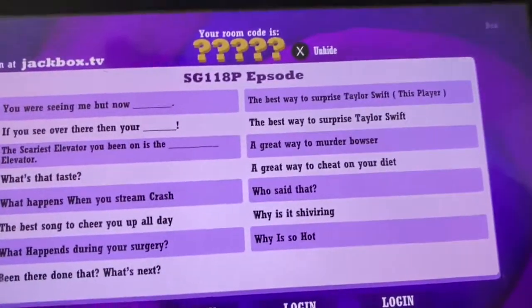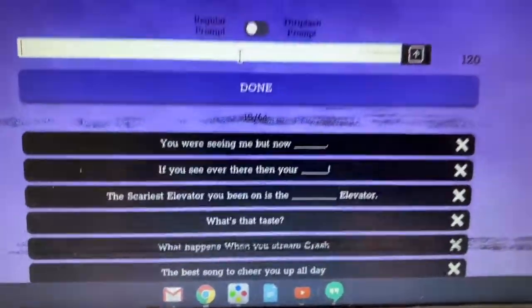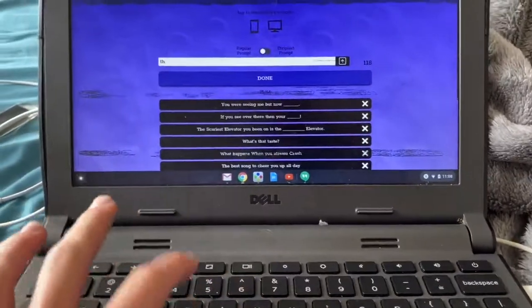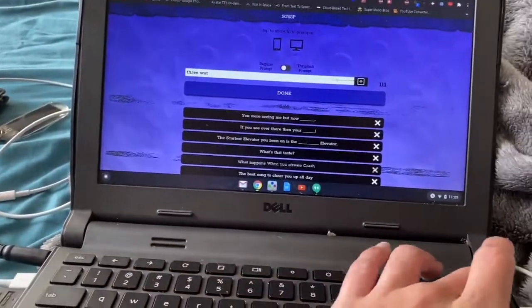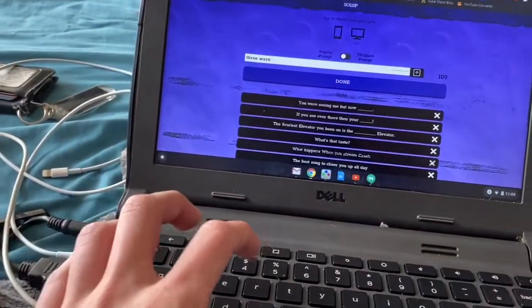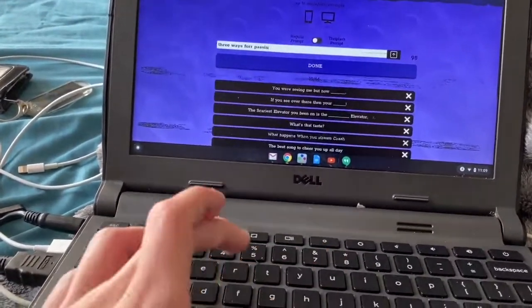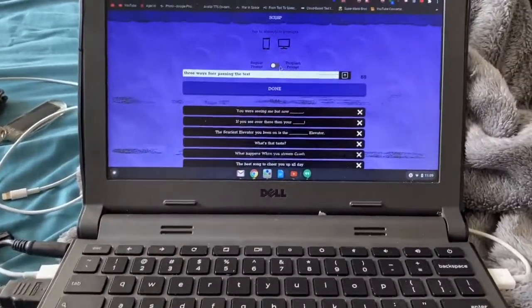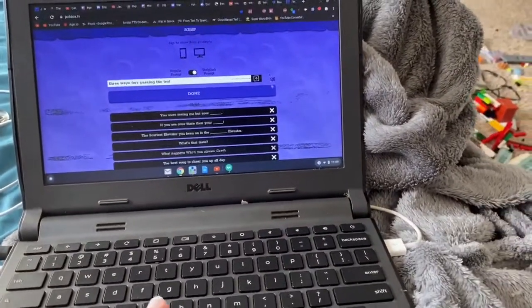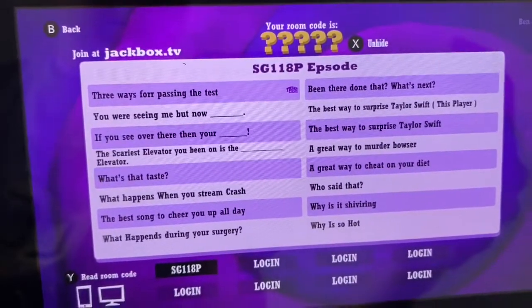As you can see, this is the part I have so far. This is going to be on Thriplash. Once you hit that, it will appear on your screen. See?